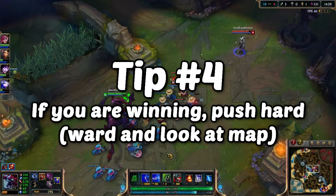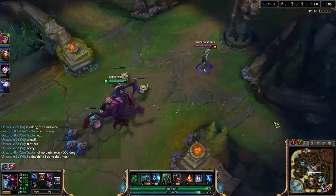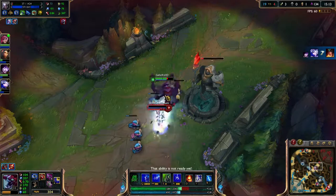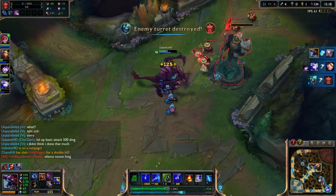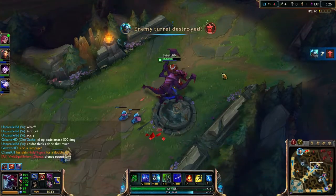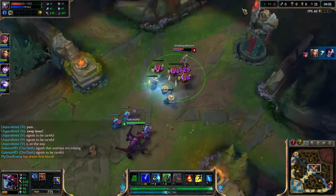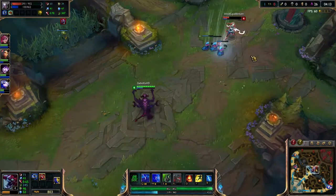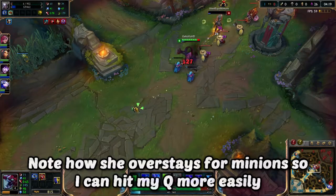Tip four: if you're winning lane, ward and push the turret hard. Pay close attention to the map. A lot of people overstay to protect their turret and try to farm under it, and it's much easier to hit your QW combo when they're defending. People often overstay at around 500-600 health, and then you can flash in, do your combo, and eat them - or just walk up if they don't have flash.